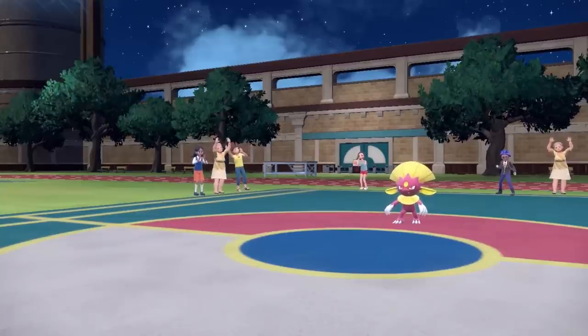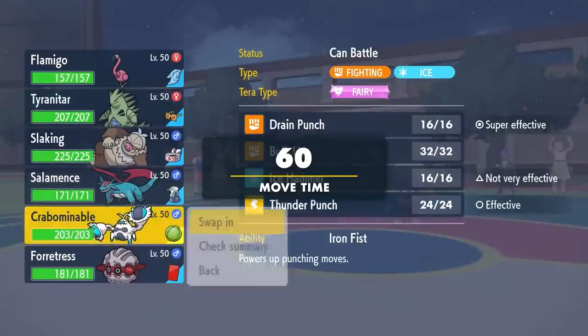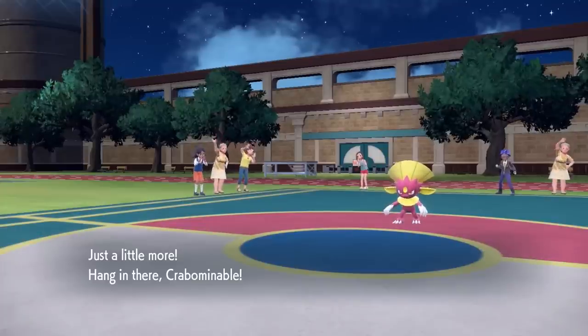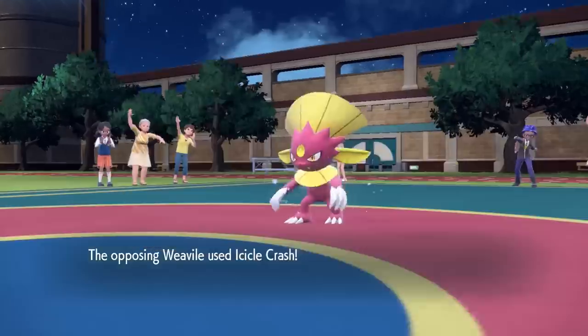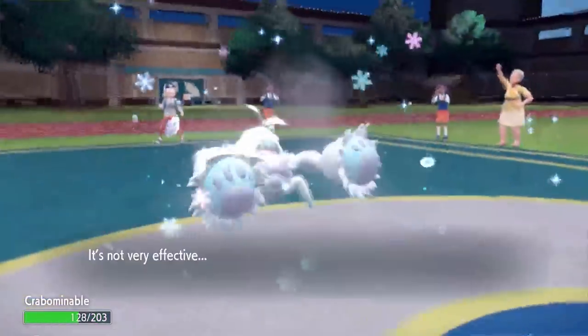This is Choice Scarf Flamigo. People are sleeping on my amigo here — with the Choice Scarf you can outspeed like everything in the tier, and with the dual STAB of Close Combat and Brave Bird, it's a force to be reckoned with.